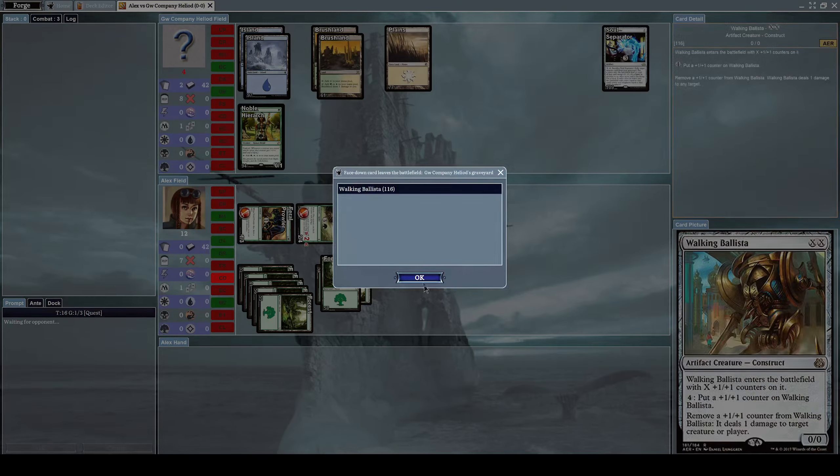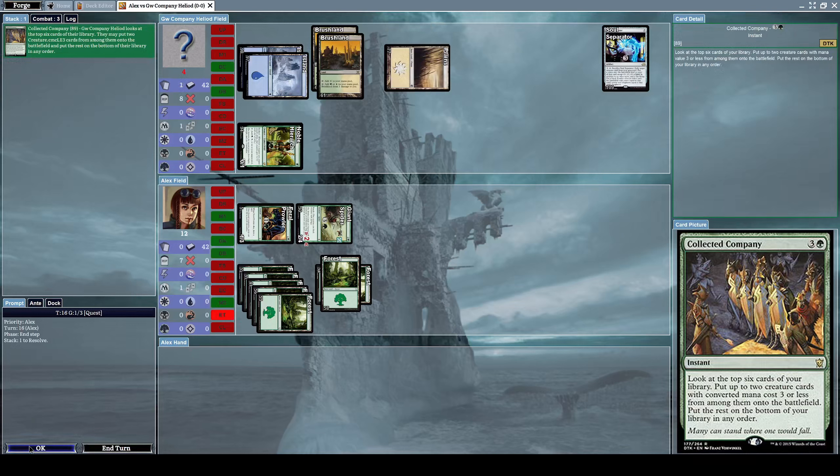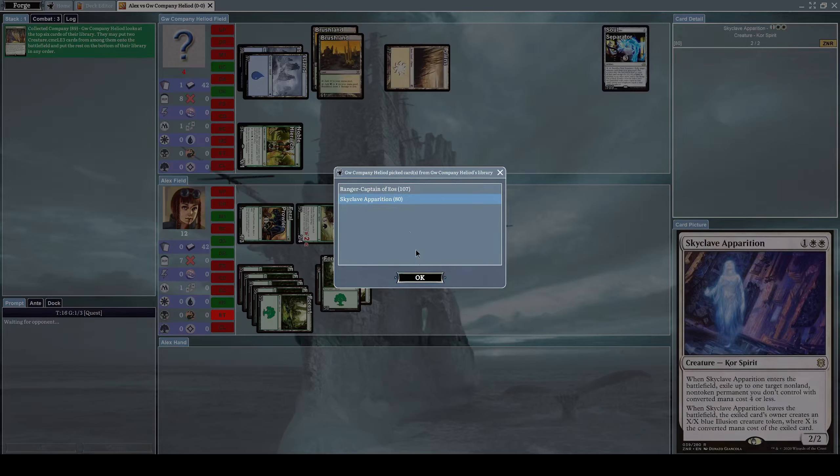He lost most of his cards, and now he casts a Collected Company, which is an instant that lets you look at the top six cards of your library, put up to two creature cards with converted mana cost of 3 or less onto the battlefield, and put the rest on the bottom of your library in any order. He chose another Ranger Captain of Eos and the Skyclave Apparition.